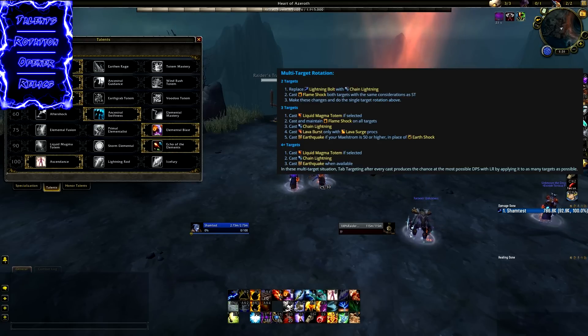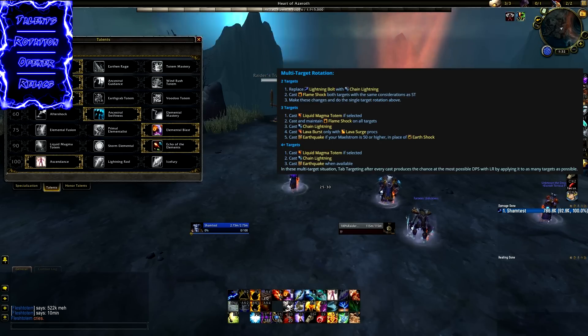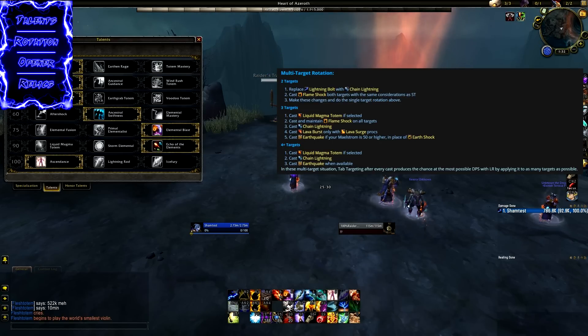For three targets, use Liquid Magma Totem on cooldown if talented, maintain Flameshock on all three targets, use Chain Lightning, cast Lava Burst only on a proc — not otherwise — and cast Earthquake if you have enough Maelstrom. Do not cast Earthshock, just Earthquake. For four or more targets, use Liquid Magma Totem, Chain Lightning, and Earthquake. No Flameshock, no Lava Burst — just Chain Lightning, Earthquake, and Liquid Magma Totem.